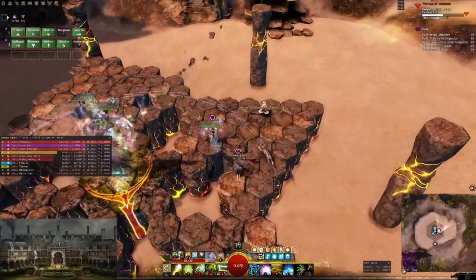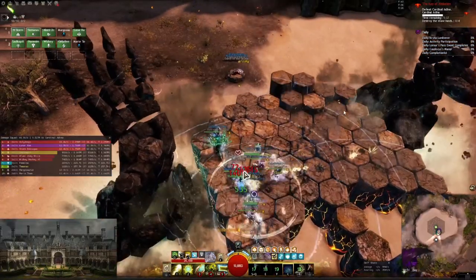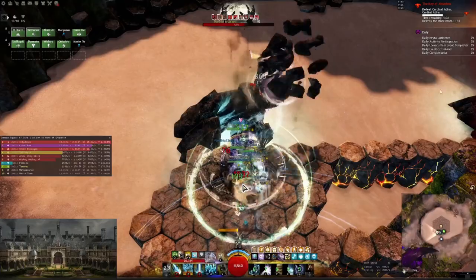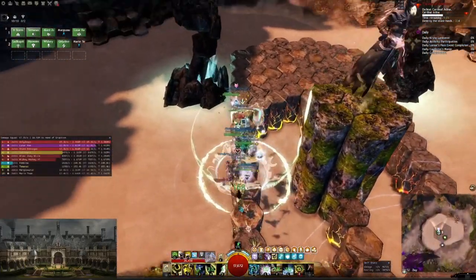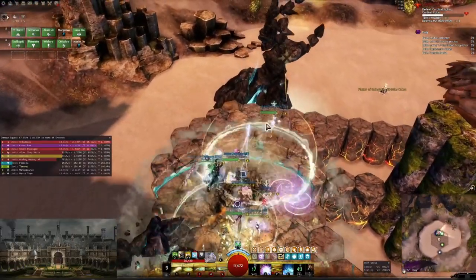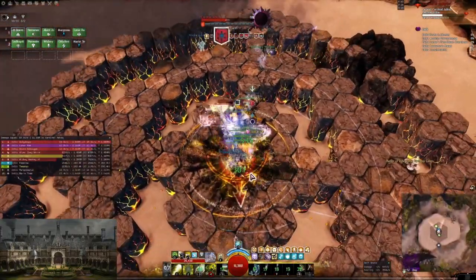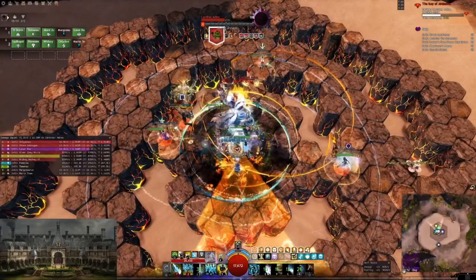In the last phases the pressure is going to mount slightly, because the hand of erosion applies a stacking debuff. Here we have two stacks — one from this hand and one from the hand over there. This stacking debuff means I take damage over time which is not avoidable. The only thing we can do is kill these hands faster; we could do a split strategy but that's not very common in pug groups. You just have to deal with the fact that from now on you're taking much more damage as a tank.